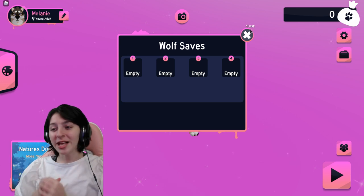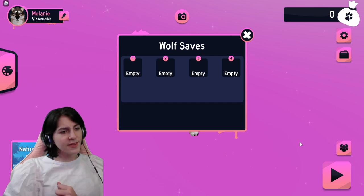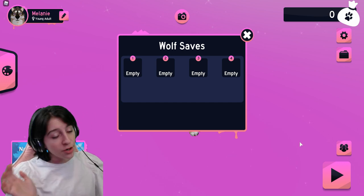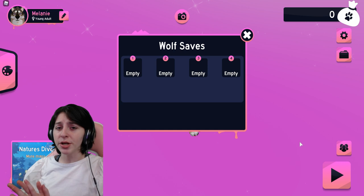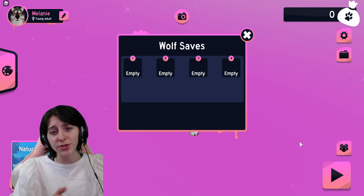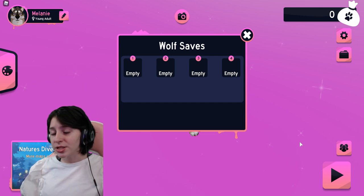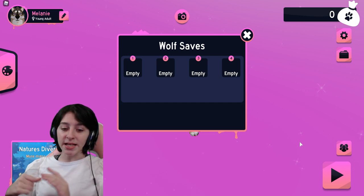Now we have little save files — yay! You do get four slots, which is nice and good enough, right? But if you don't think that's enough, you can go ahead and buy the more save slots game pass. It gives you four more, totaling eight slots.